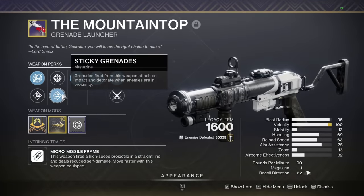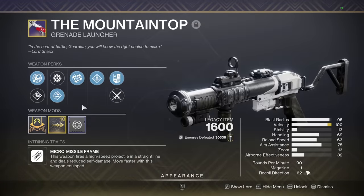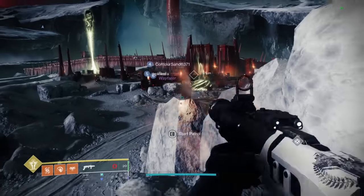My favorite part about Mountaintop is that you can roll with Sticky Grenades, and you can also roll Sticky Grenades on the new version. I believe there are four magazine options you can roll, so if you get Sticky Grenades you're in luck. The most fun part in my opinion: you can stack up to seven rockets before it explodes.